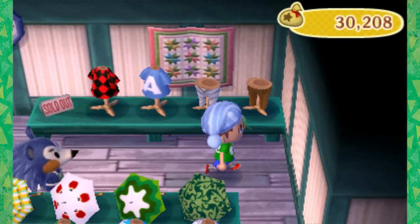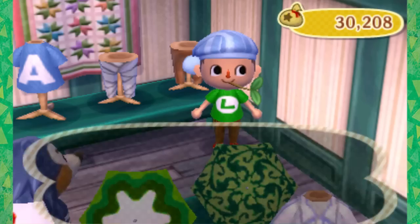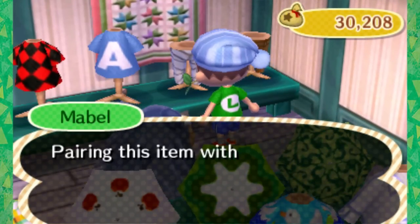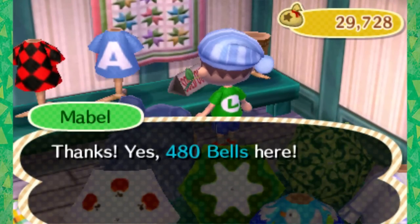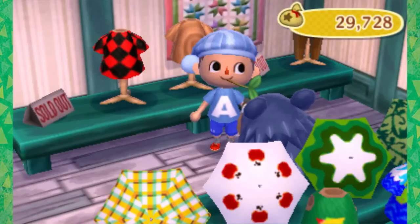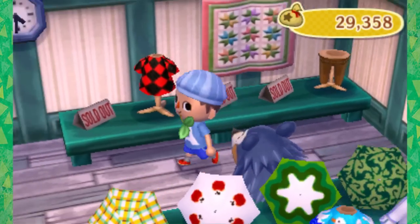I'll put back that Luigi one. Brown formal pants - let's try those on. Looks like there's some mummy wraps back there. I've got to get these mummy pants. There's a giant A shirt - that's strange. I guess that would suit me. It's the year of Luigi, guys, so I've got to wear the Luigi shirt for a little bit. It kind of looks like sleeping clothes - maybe I'll get that. I just need some sleeping pants. This is my sleeping outfit.